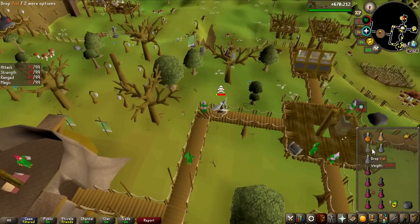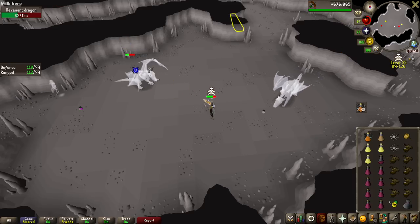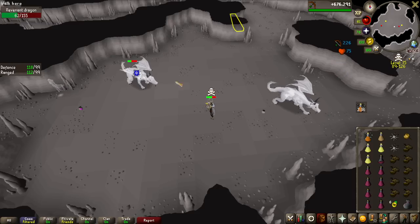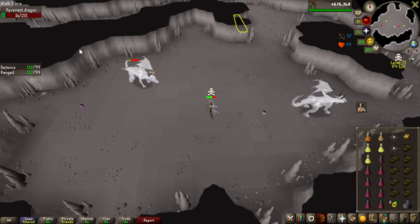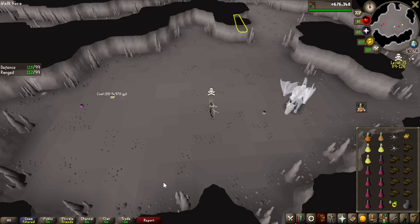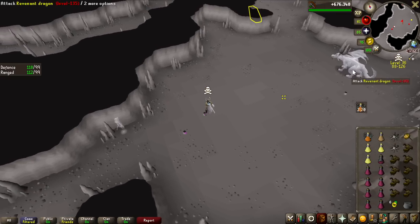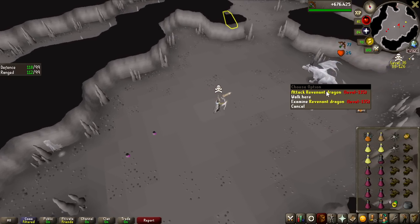After this Revenant Dragon right here, we're actually on the halfway point - we're at 733 kills. The actual halfway point would be 733.5, but of course I can't kill half a dragon. We have made 31.8 million so far. So if the luck and the average GP per kill stays up at this rate, we will end at like 62 million, which is a lot of money.